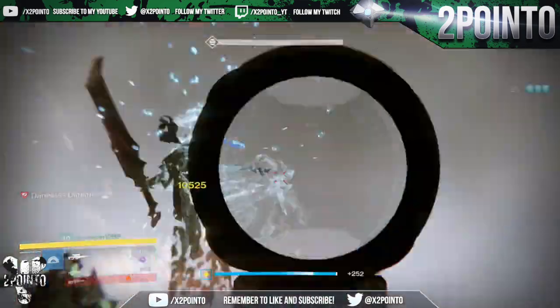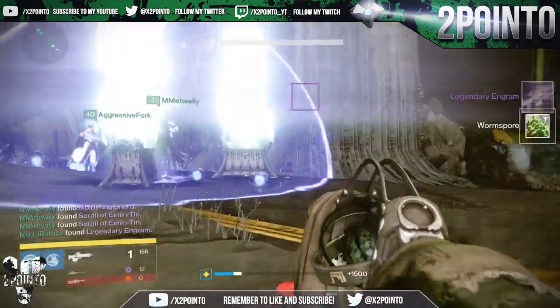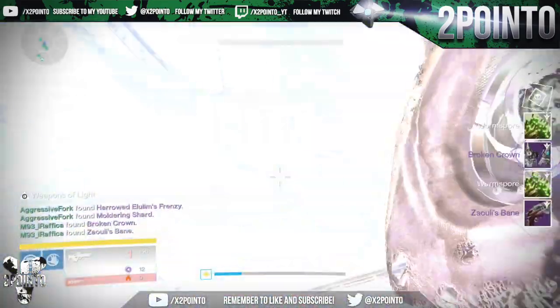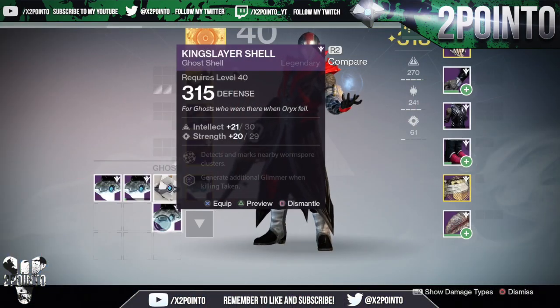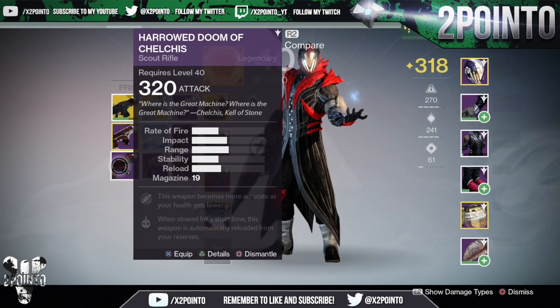This 320 auto rifle will probably be used for infusion fuel, maybe to take my Touch of Malice up to 320 or on a PvP weapon. Next up I ran it on my Warlock. I did get a legendary engram to drop during the Oryx fight, and from the chest I got the two artifacts again.